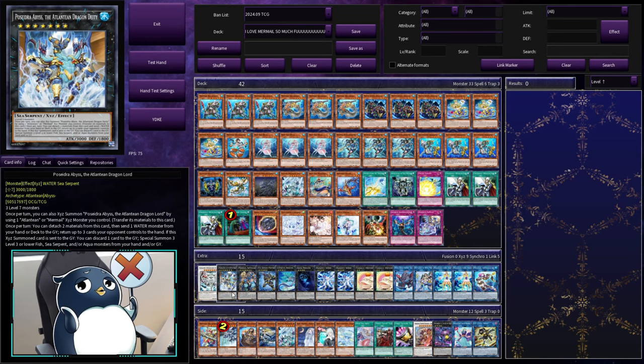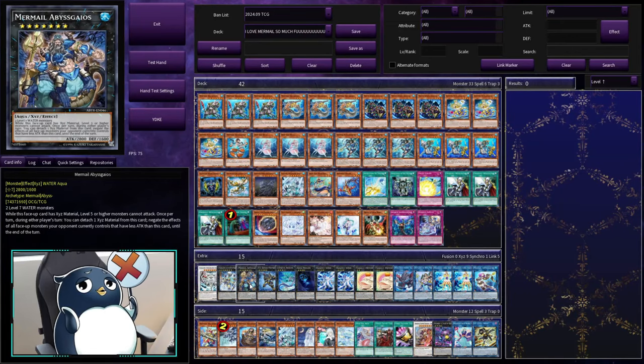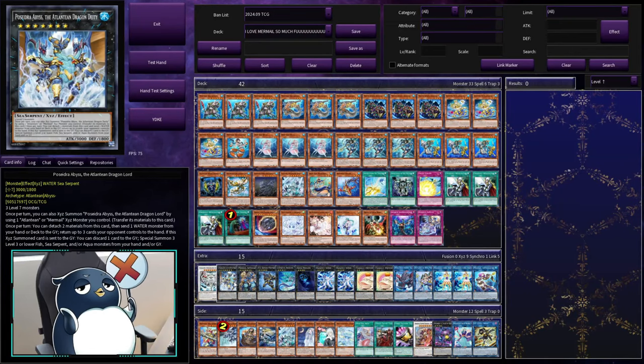Next we have the new Rank 7, Poseidur Abyss the Atlantean Dragonlord. This requires either three level 7 monsters, or you can rank it up using an Abyss Gaios on the field. Its effect states that you can detach two materials from this card to send a water monster from your hand or deck to the graveyard, to return up to three cards your opponent controls — so it's really good on the crack back. But more importantly, if this exceeds seven cards sent to the graveyard, discard a card to summon three level 3 or lower fish, sea serpent, or aqua monsters from your hand and/or graveyard. You're going to see how great this effect is.